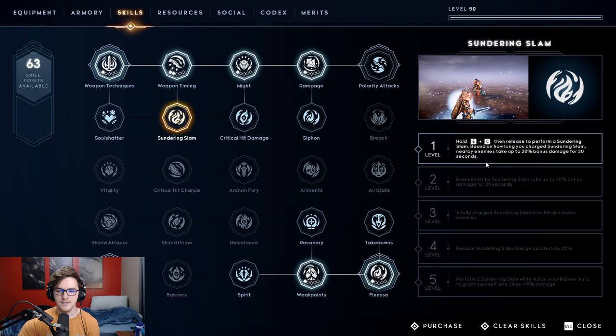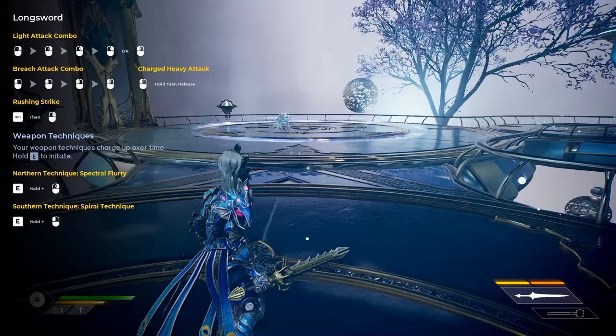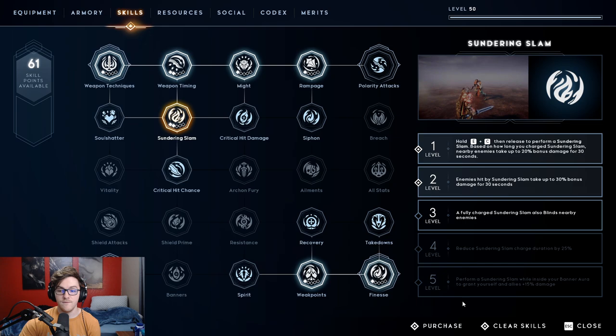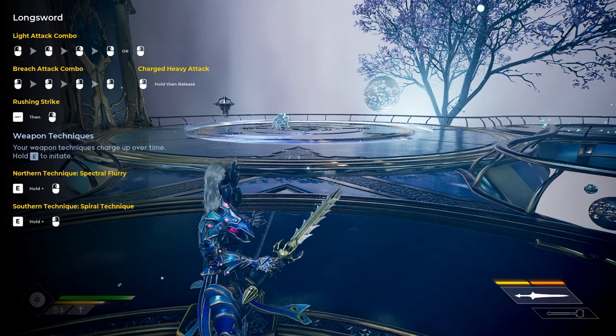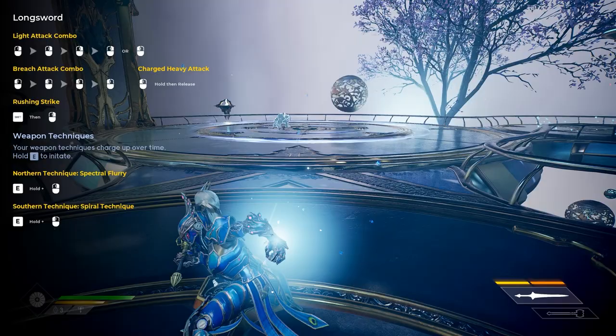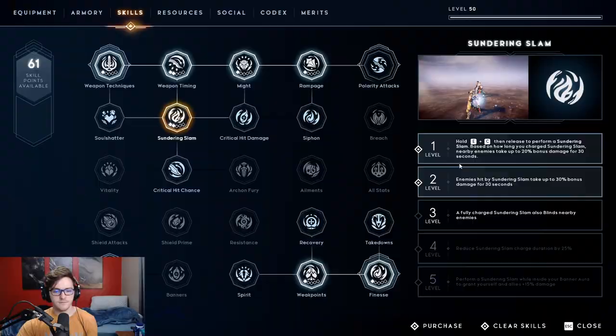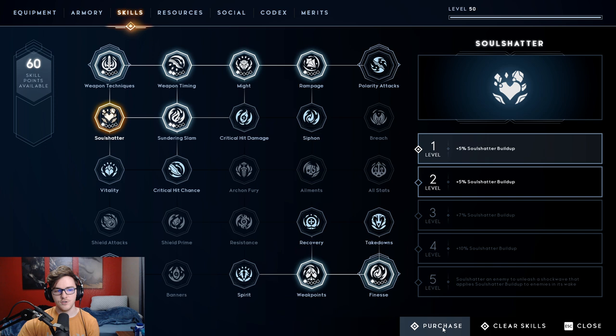Since I'm not taking Polarity Attack, I instead take Sundering Slam and invest two points in it. Hold the charge button then release to perform a Sundering Slam — based on how long you charge, nearby enemies take up to 20% damage for 30 seconds. With two points it goes up to 50% damage, which is nuts. You'll know you've timed it correctly when you hear a sound and it flashes white — that's when you let go for max charge. Sundering Slam is insanely good.